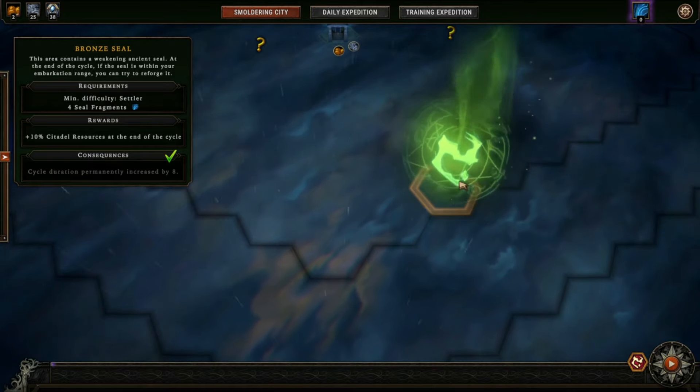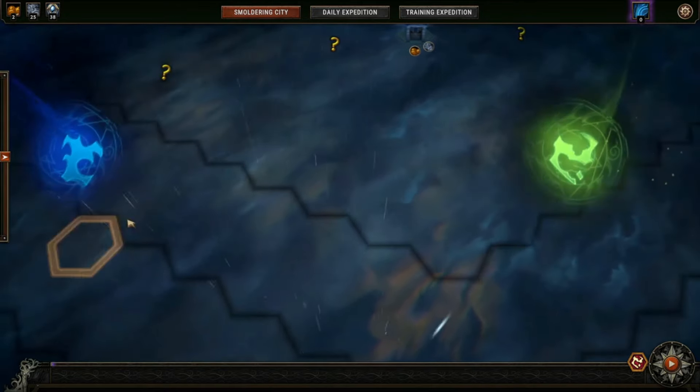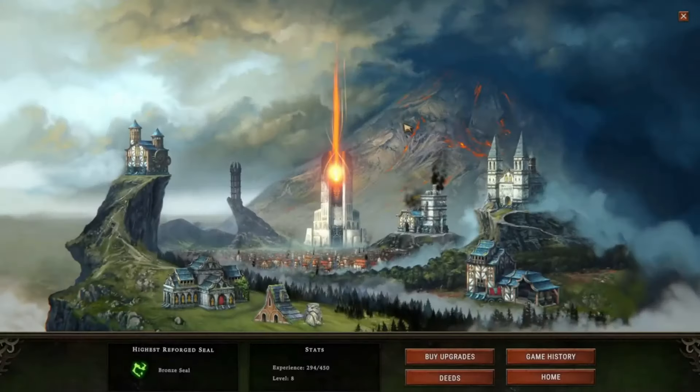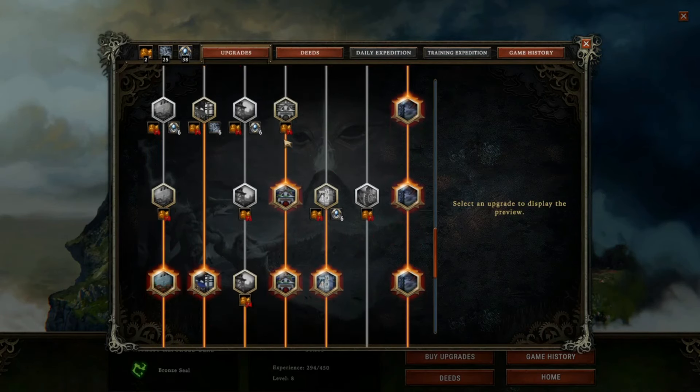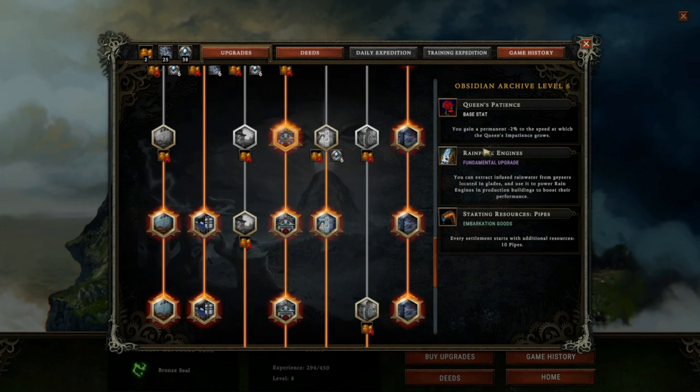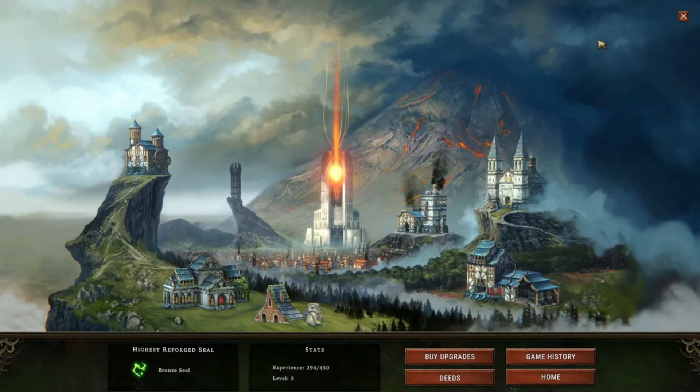There's no real reason to reseal the Bronze unless you're not going to be able to get to the next higher seal. I spent some of our meta resources — I meant to record it, I apologize that I didn't — but we got Rainpunk Engines. This is what I was holding off on Veteran for. This allows a whole new gameplay facet that lets us push our buildings a little bit further, but with some consequences, and we're going to be dealing with those.